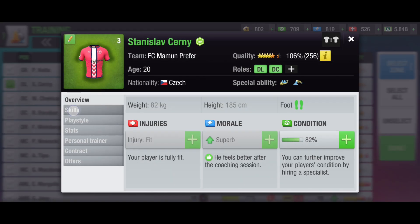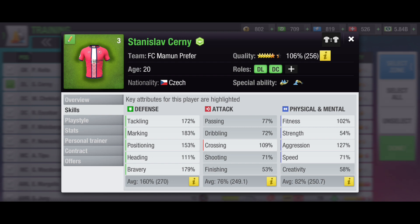Before going to training, we are going to choose the player. This player is Stanislav Kearney. He is 20 years old and has a main attribute of 160% overall in defense. Fitness and strength are also necessary, but strength is just 54% which is very low, and fitness is 102% which is also very low. I'm going to show you fitness and strength wise — not speed for now.